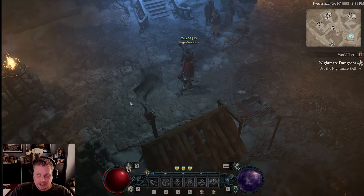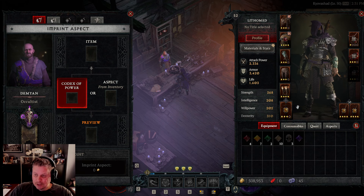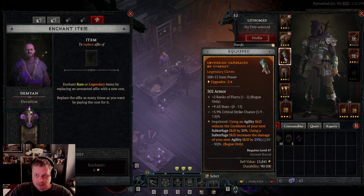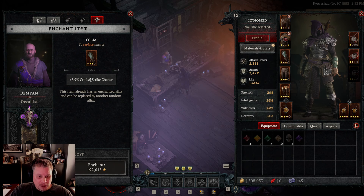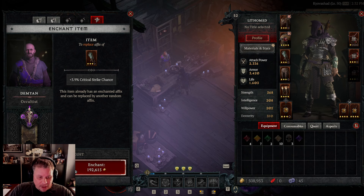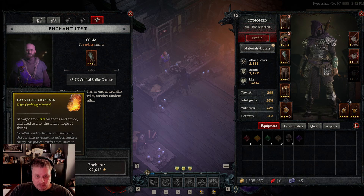To fix duplicate affixes, head over to the occultist. Understand what the occultist can do for you — you can't go hog wild because it costs money and materials. One important thing you can do is replace an affix on your gear. Be careful: re-rolling costs fiend roses, which you only get from hell tides. That means only players in tier three and tier four can re-roll affixes on armor. It also costs veiled crystals, which you primarily get from breaking down rare yellow gear.